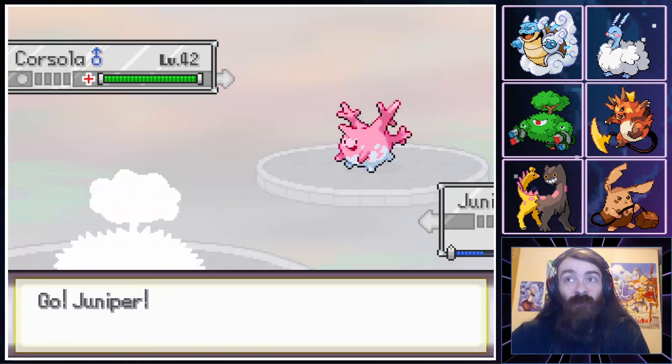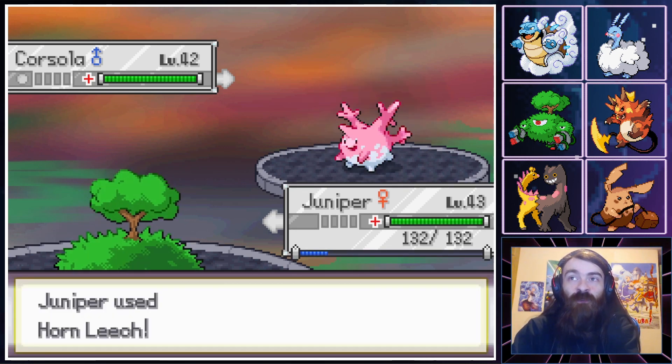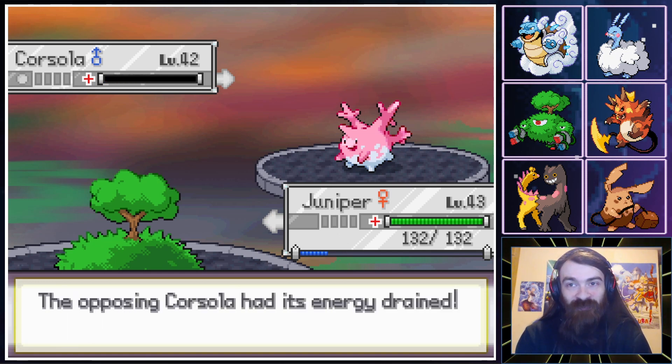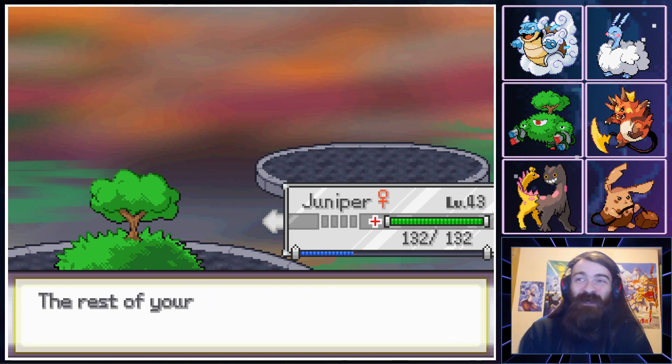This Corsola is not going to know what hits it. Endure — don't! I want to see the one-shot. I want to see the four-times Super Effective move for the dopamine. Thank you Corsola — absolutely annihilated. I would have gotten the same dopamine if my own Pokemon had been hit by a set-up Shuckle, to be honest.